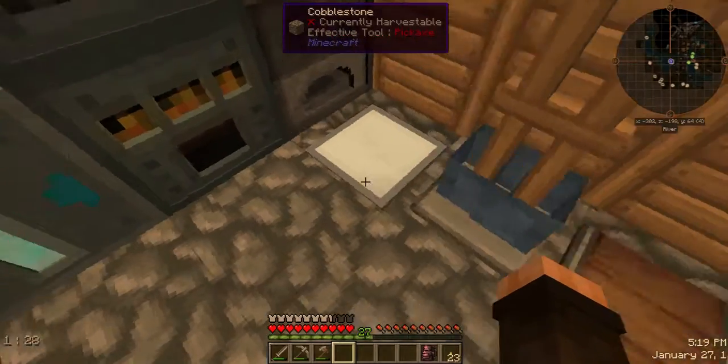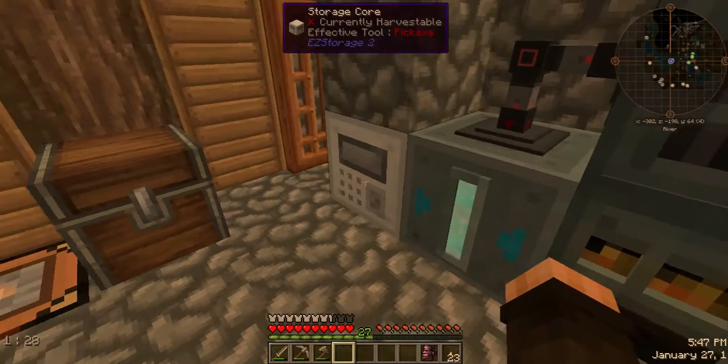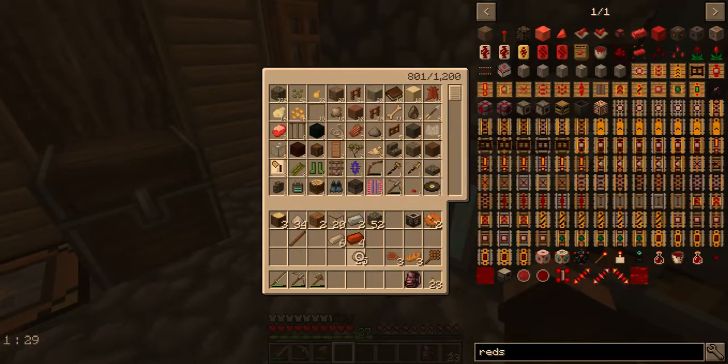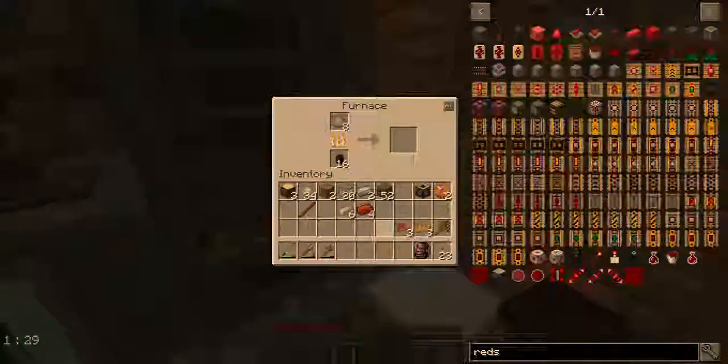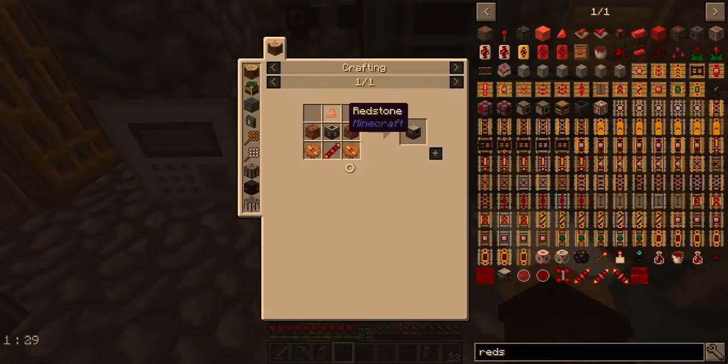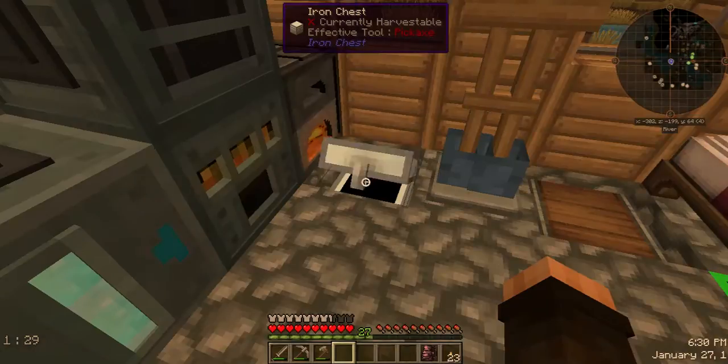I'll surround that with copper and make our two copper gears that we need. We need some bricks — should still have some clay. One two three four, one two three four — all right, and we can throw that right in there. We're gonna need a redstone capacitor — one piece of that — actually we need two, plus one for the actual unit. That takes care of our capacitor.